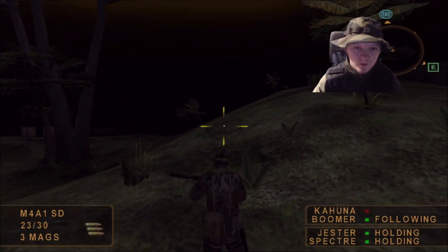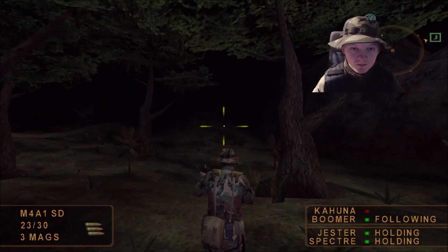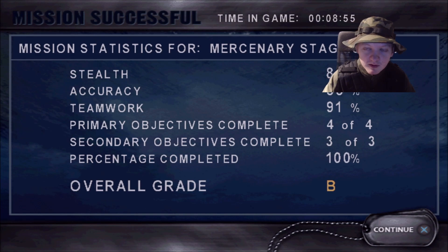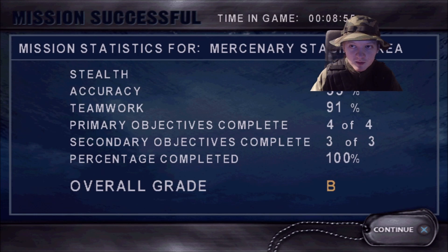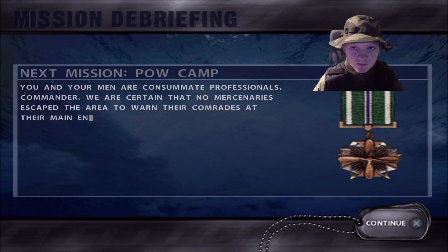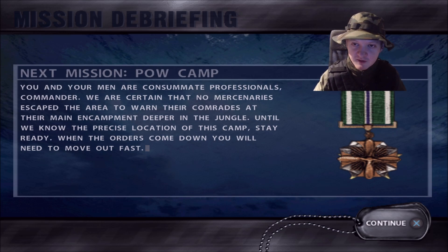Good work, Fireteam. All objectives completed. The mercenaries underestimated you. Unfortunately, we underestimated them as well — I'll fill you in when you get back. We got a B. Stealth rating 84%, not bad. Teamwork 91% — we did pretty well there. All objectives completed. You and your men are consummate professionals, Commander. We are certain that no mercenaries escaped the area to warn their comrades at their main encampment deeper in the jungle. So I guess we'll wrap it up here on this part. On the next part, I'll have the next mission where we're going to be saving the POWs — that's actually one of the hardest missions in the game. Thank you guys for watching, I'll see you guys on the next one. Take care, everyone.